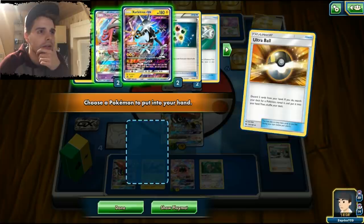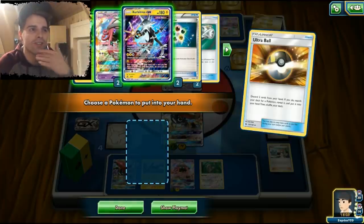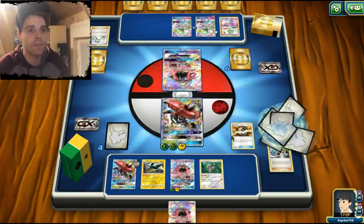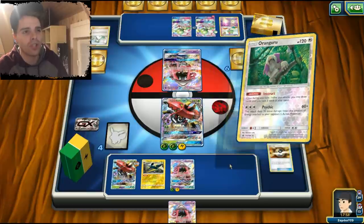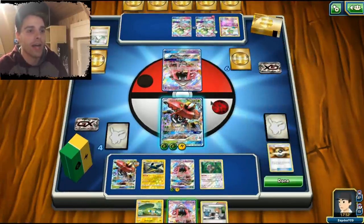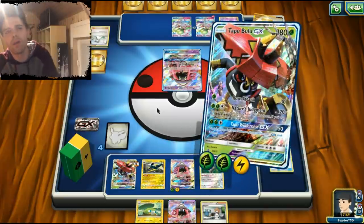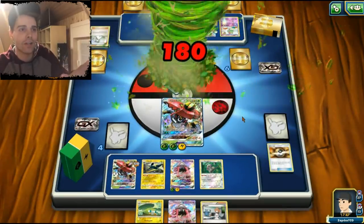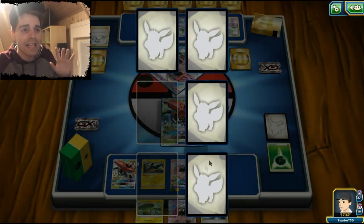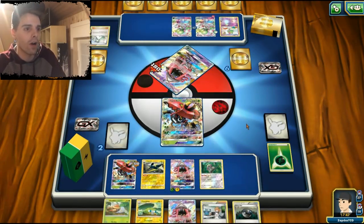I want to keep Zeraora as a surprise Pokemon, so for now I'm just gonna grab a Lele for the sake of it. Something might die soon. We'll use Instruct to get some more cards. Nature's Judgment — once again we're going to discard all our energies. If he uses a Lele next turn we can just target it with our last Guzma. So he's actually prevented from using any Tapu Lele at this point.